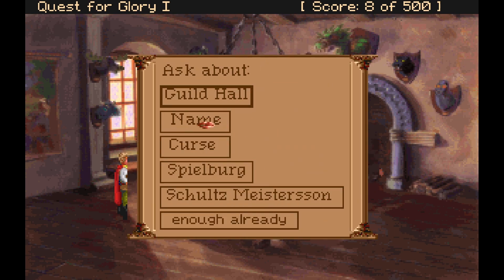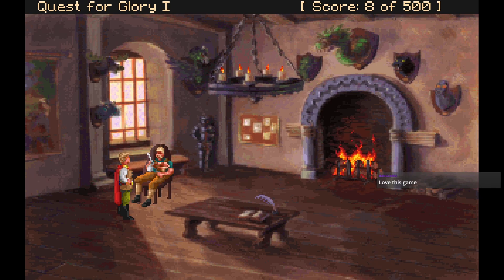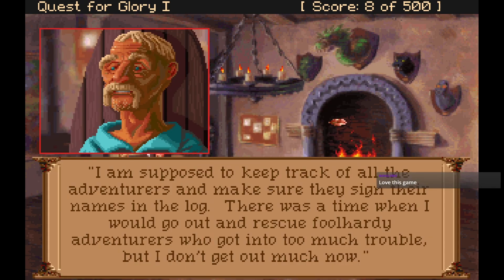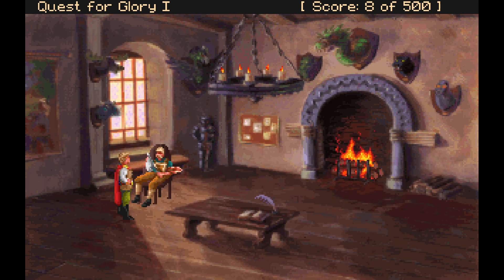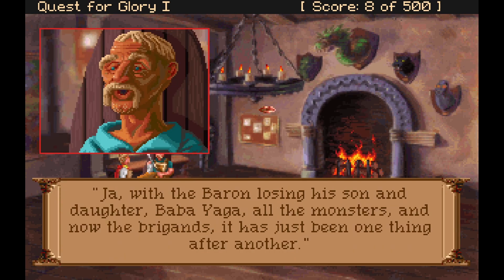Wolfgang's name is Wolfgang Abentur — the Guildmaster. He's supposed to keep track of all the adventurers and make sure they sign their names in the log. There was a time he would go out and rescue foolhardy adventurers who'd gotten into too much trouble, but he doesn't get out much now. I love this game — it's been a long time since I've played through it. With the Baron losing his son and daughter, Baba Yaga, all the monsters, and now the brigands, it's just been one thing after another.